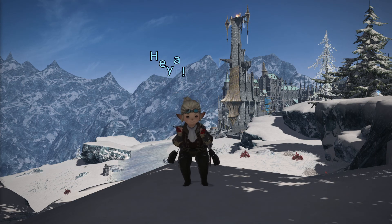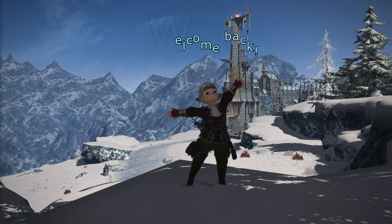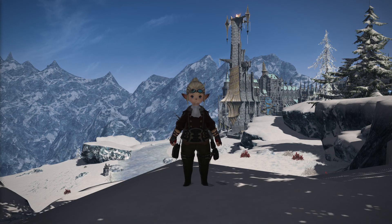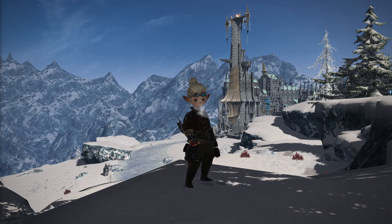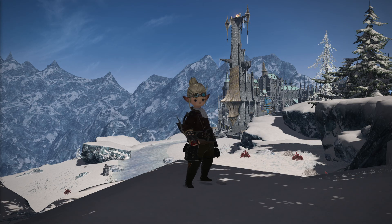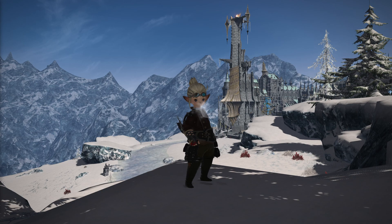Hello there and welcome back to the So You Pick Job Edition where we have a look at your toolkit, how to get your job stone, your job gauge and how it all works. This time we are going to be having a look into the Astrologian job, the first new healer class added to the game with the Heavensward expansion. They use their astrometer and the power of the stars to heal and buff the party.